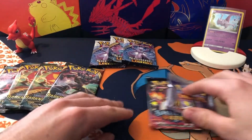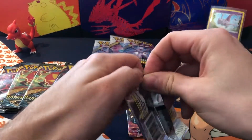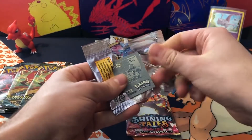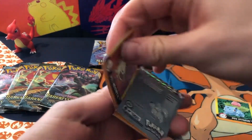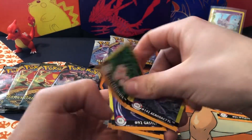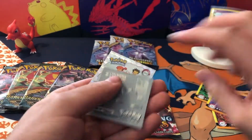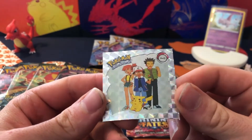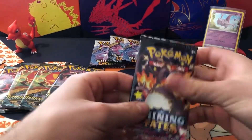Alright, so we got the four packs of Darkness Ablaze, a Shining Fates pack, and the stickers. Let's start with the stickers real quick, then we'll get to the Shining Fates and some Shining Legends. Let's open these up — we got Ivysaur, Exeggutor, Aerodactyl, Gastly, Golbat, Magneton, Ditto, and the last sticker is Ash, Misty, Brock and Pikachu — the OG squad! That's out of the way. I love these stickers, so thank you so much for the gift.